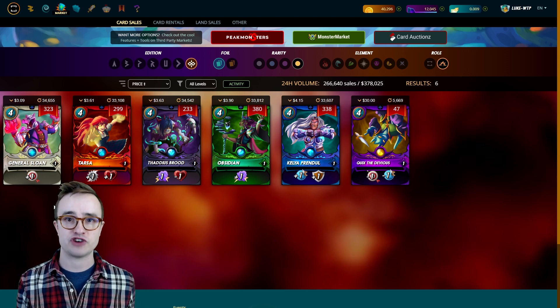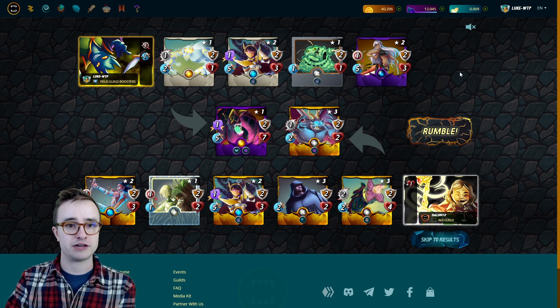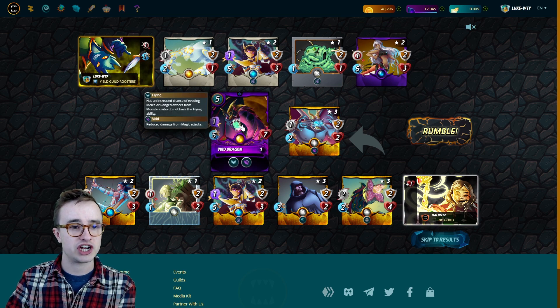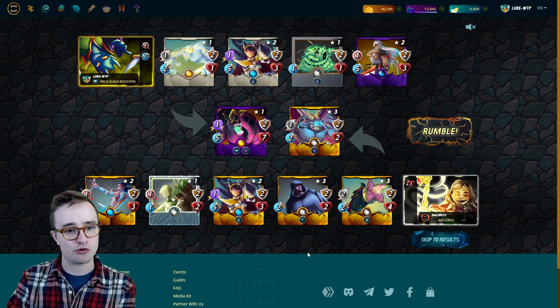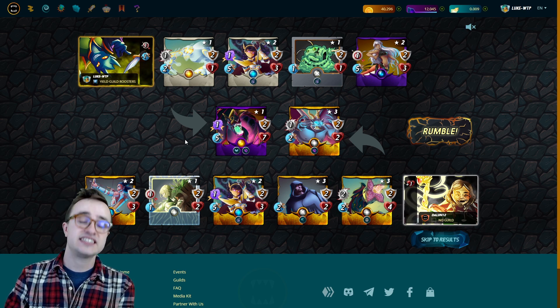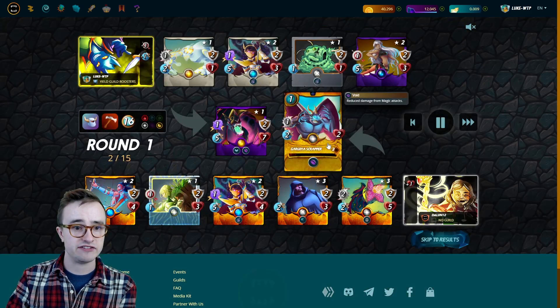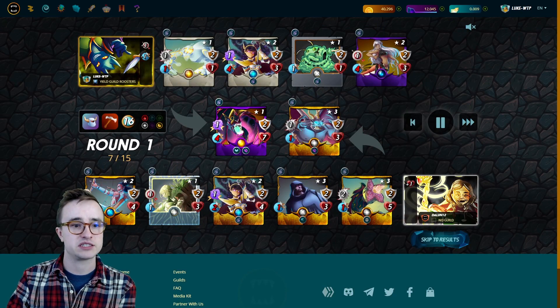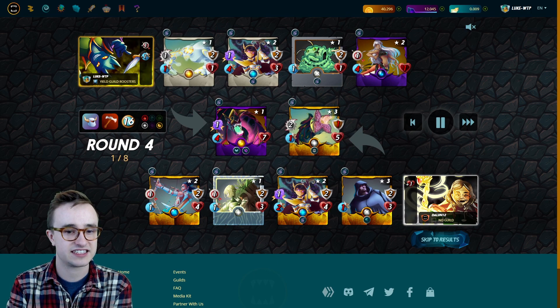Let me show you a couple of example matches. These are even without the full leveled up cards — before I had a level four Naga Assassin for Backfire. You can see the Void Dragon at five speed plus Flying, combined with minus one speed from Quix and Time Mage, nerfs the enemy team down to one speed. Against one speed, Void Dragon has a 65 percent chance to cause a miss on each attack, and it also negates magic damage. Just look at how many misses occur — four misses, five misses, six misses, seven misses — and it just keeps going.